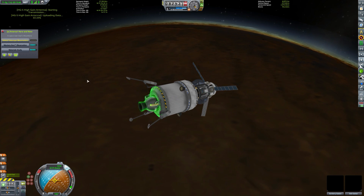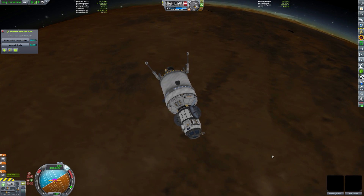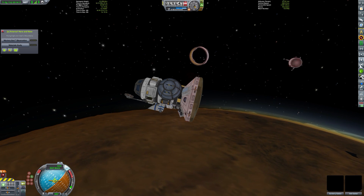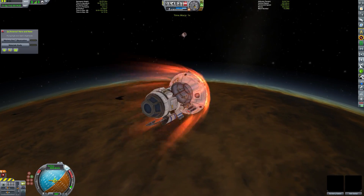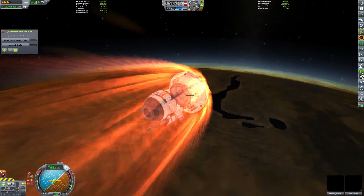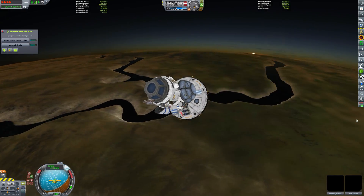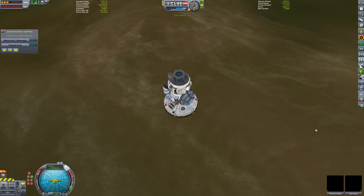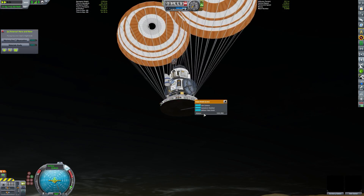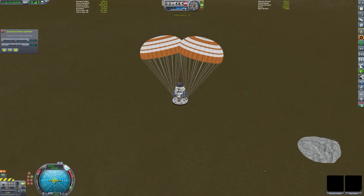Just grabbing a few more orbital telescope readings as we pass into the top of the atmosphere. We're going to retract those solar panels so they don't burn up, and close that material study bay just in case — sometimes closing it gives it a little more tolerance for heat. We've ditched that stage; they're going to burn up in the atmosphere, and hopefully we can get in without any of our highly sensitive science experiments exploding. You can see our temperature gauge at the bottom of the vessel is coping quite well — it isn't getting much further than half. I probably should have put the parachutes higher in the vessel so it didn't spin around like that. It was a very good thing our reaction wheel was strong enough to pull the thing back upright.